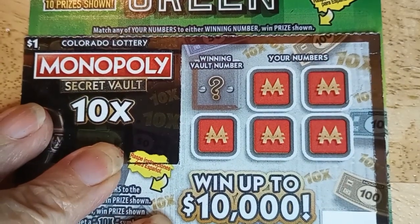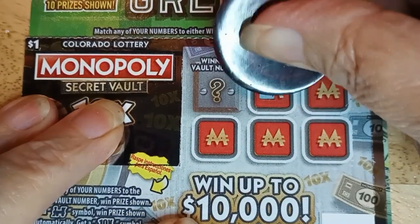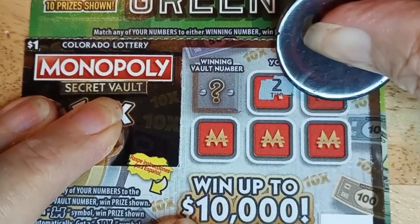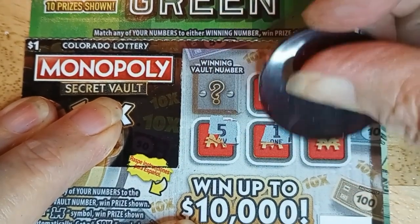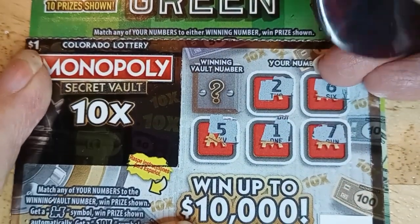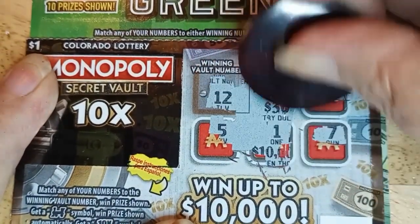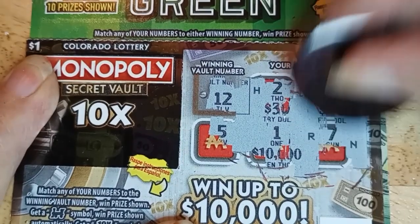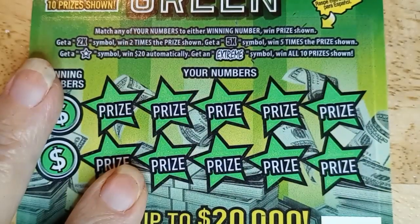We'll start with the $1 Monopoly, card number 105. Let's see if we can find a symbol. I got a 2, a 6, 5, little 1, and a 7. No symbol, but can we match a number? 12. Nope, we didn't match, so the Monopoly gave me nothing. H-R-N, go bye-bye.